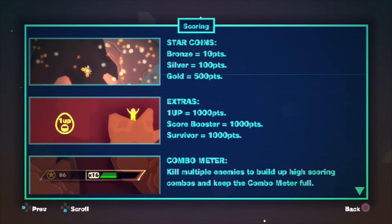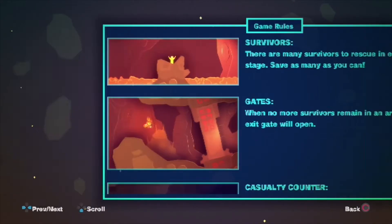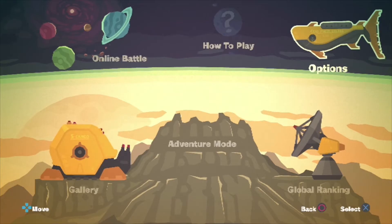The light suit lights up even the darkest recesses of the planet — harness the power of light to fight back the evil within. Scoring: star coins — bronze equals 10, silver is 100, gold is 500. Extras: one-up is 1000 points, score booster is 1000 points, survivor is 1000 points. Combo meter: kill multiple enemies to build up high-scoring combos and keep the combo meter full. We just completely learned how to play in about five minutes!